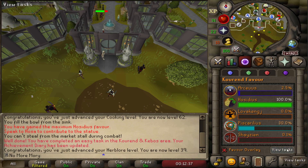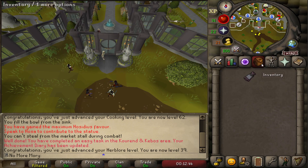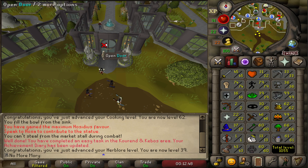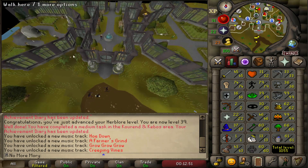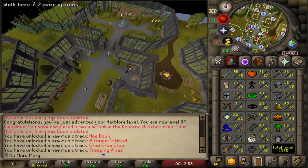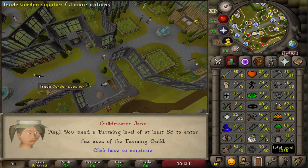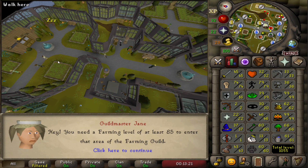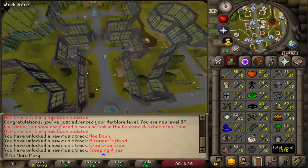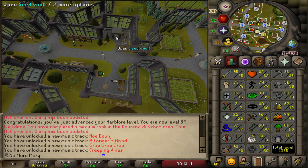We can now speak to Hossa in the Kourend Castle Square, which contributes to the statue for House Hosidius and locks in our favor. One major benefit of 100% Hosidius favor is access to the Hosidius Farming Guild at 60% — you also need level 45 Farming to get to the first area, which we have. The Farming Guild completely changes how Ironman farming works: you can get Farming Contracts, and when you complete them you get Seed Packs, making farming a self-fulfilling ecosystem instead of relying entirely on PVM for seeds.